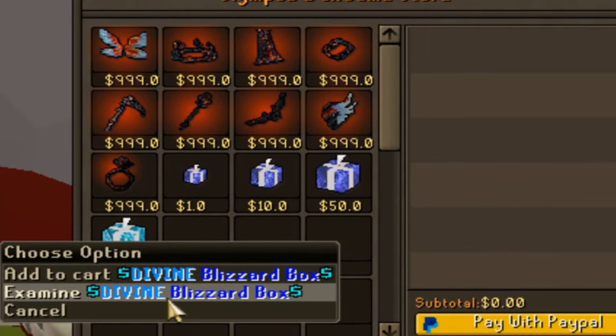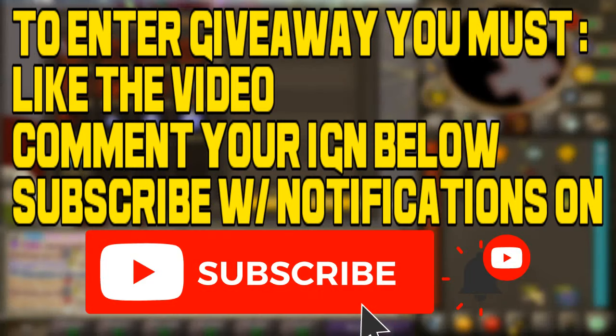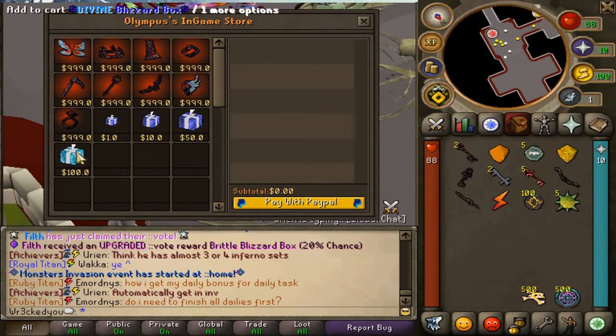For today's video here on Olympus, I'll be giving away three divine blizzard boxes which are 100 each. Make sure to like the video, comment down below your IGN, and subscribe to be eligible. There will be two winners - the first one getting two boxes and the second getting one. Also, the first comment will get 10 minor blizzard boxes as well.